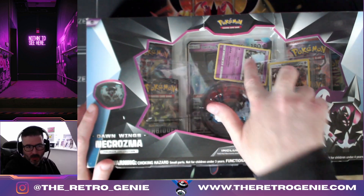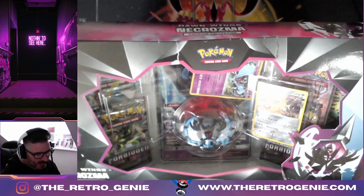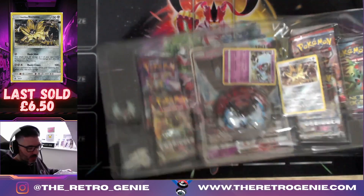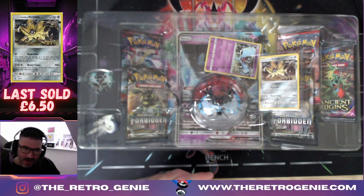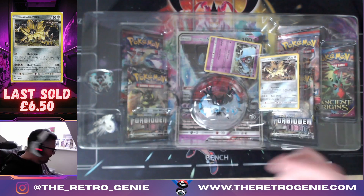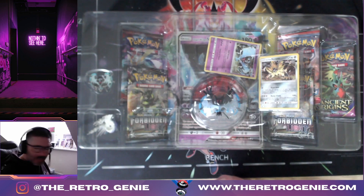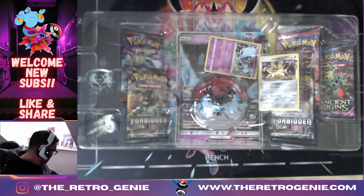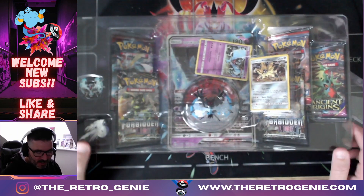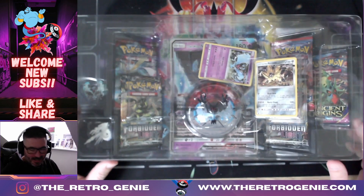There are two promos - I don't think you can get these promos outside of the box. I think it's the Dusk Mane and the Dawn Wings Necrozma. I will be doing a giveaway on this video as well, dependent on condition of the cards and the figure. Don't forget if you are new here - like and subscribe, drop us a comment, hit the notification bell. The content we do here is quality over quantity. Let's crack this thing open!